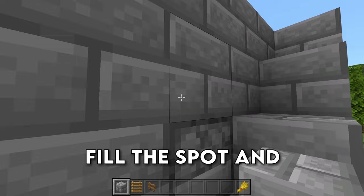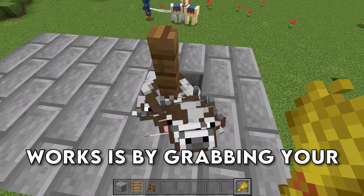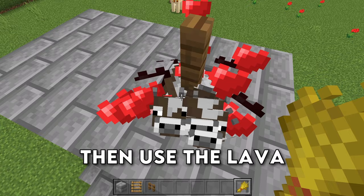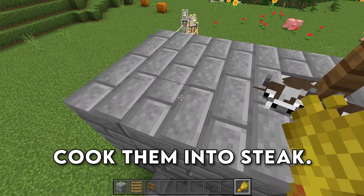Fill this spot, and then all of the cows are going to be flowed down into this area. The way that the farm works is by grabbing your wheat — you can come up here and breed the cows, and all of the baby cows are going to get sent down that water stream and end up in the kill chamber down below, where we can then use the lava bucket once they're grown up into adults to cook them into steak.